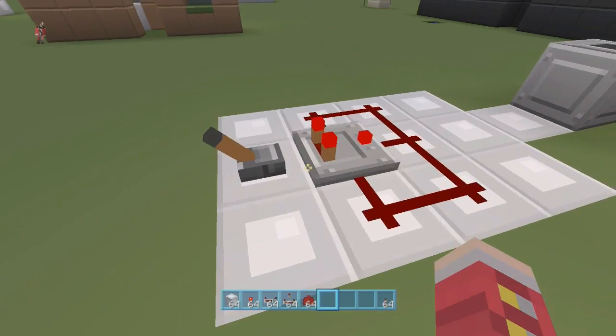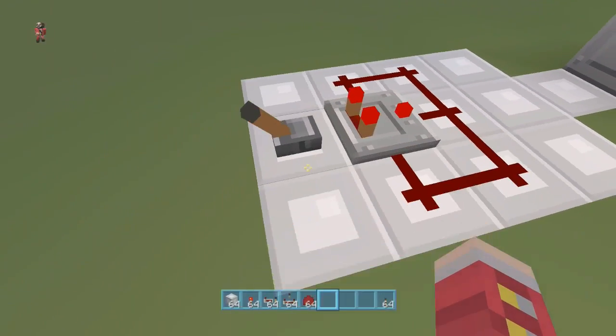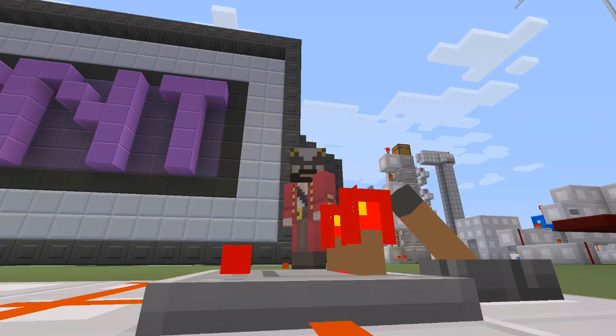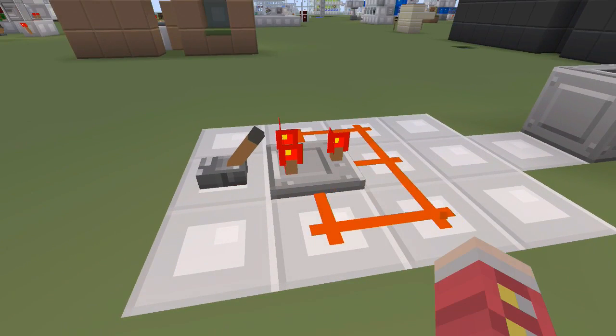We have a comparator right there - that's it. We have redstone dust around it and then we're going to turn it on. Right now it's not doing anything in the sense of being a clock. Toggleable means an on/off state.